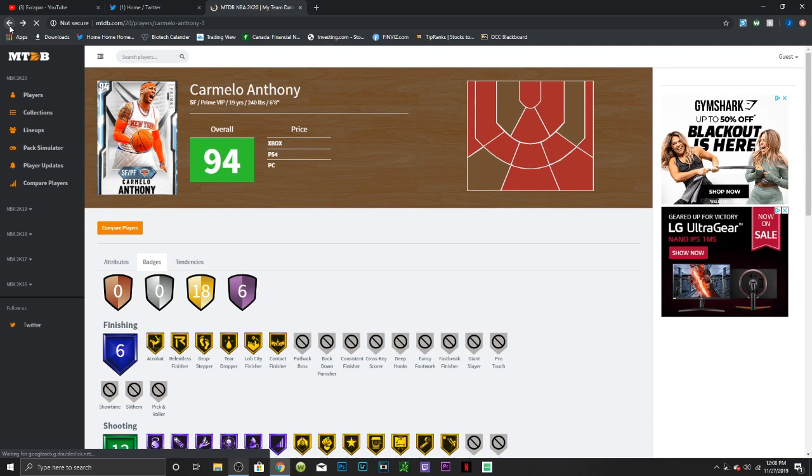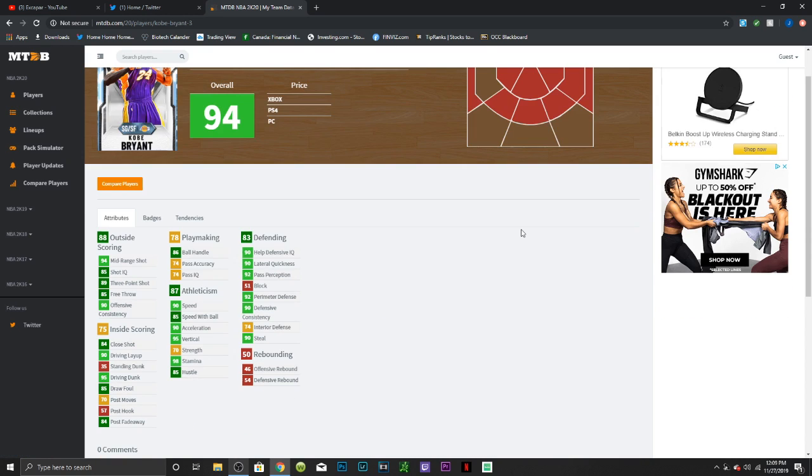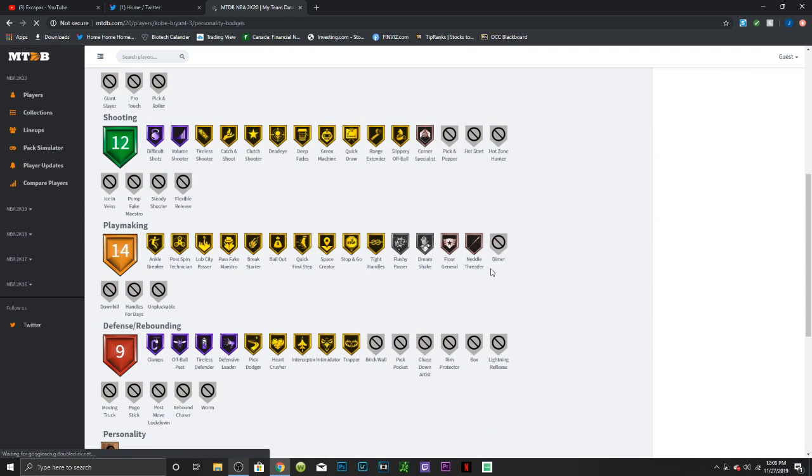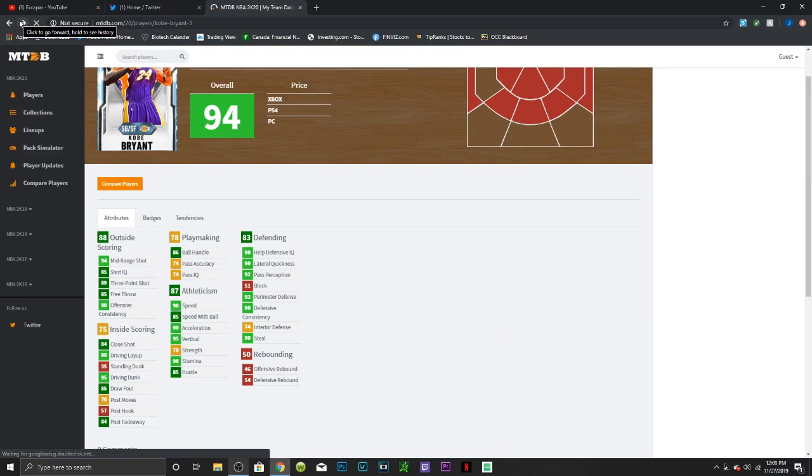Carmelo is not a bad card at all — I think he's going to be amazing and a lot of people are going to like him, though he's not going to be there defensively. Next up, Kobe Bryant: 94 mid-range, 84 three-point shot, 90 driving layup, 95 driving dunk, 84 post fadeaway, 86 ball handle, okay playmaking, 90 speed, 85 speed with ball, 90 acceleration, 90 stamina, 90 lateral quickness, 90 perimeter defense, and a 90 steal. He should have Gold Clamps, which would be awesome. Six Hall of Fame badges: Difficult Shots, Volume Shooter, Clamps, Off-Ball, Pass, Tireless Defender, and Defensive Leader.